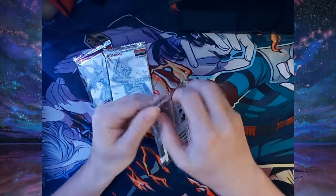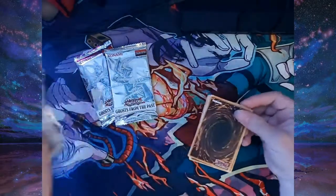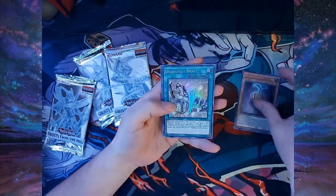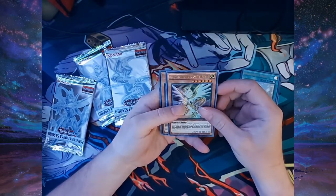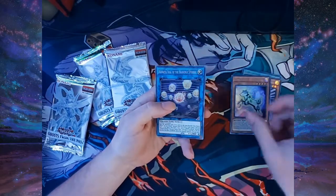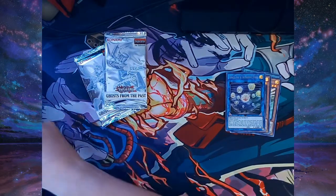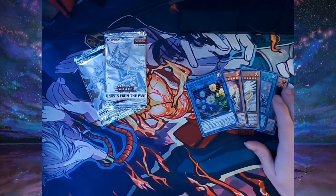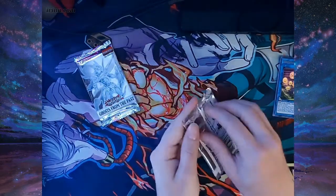Alright, going straight into the first pack. We got Sunseed Shadow, Drag Unity Draft, Heretic Dragon of Tefnuit, Time Thief Regulator, and Heretic Seal — however you want to pronounce it. That's a good staple especially for Dragon League, though unfortunately we don't know what the upcoming ban list is going to hold. Still a good staple card nonetheless.